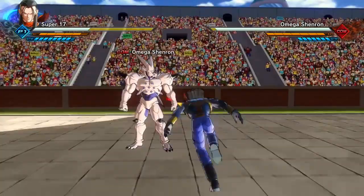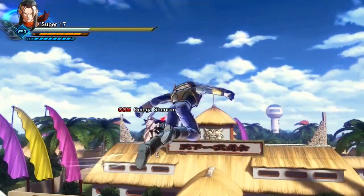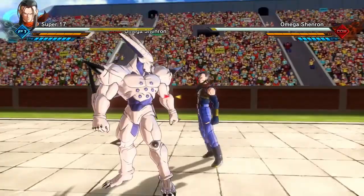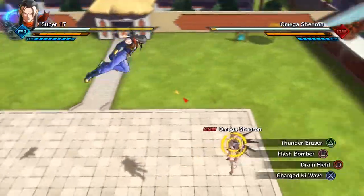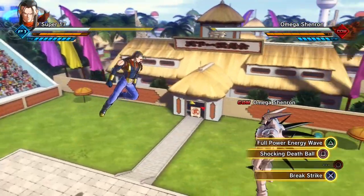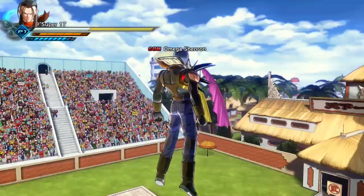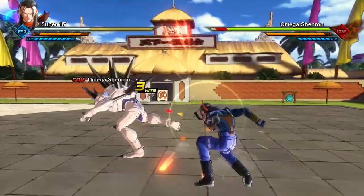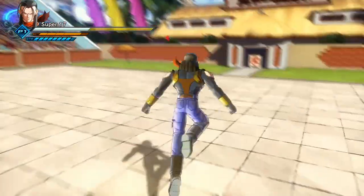So it can be after any triangle attack — Thunder Eraser, for example, works too. It's just when you do any move after the bullets from the triangle attack. Let me see if it works with Drain Field — and it does. So do any move after the triangle combo and that's how you get that flashy effect around you. It doesn't work with Charged Ki Wave, obviously, but it does work with the evasive and with ultimate attacks too. I think they need to fix that, but I hope they don't because it looks pretty awesome.